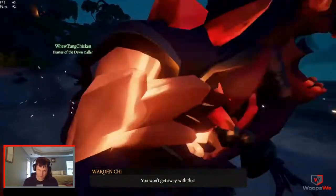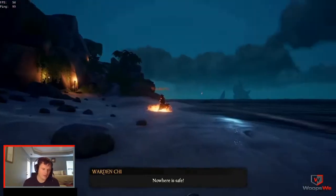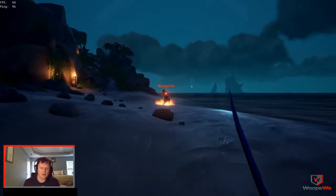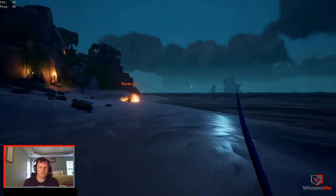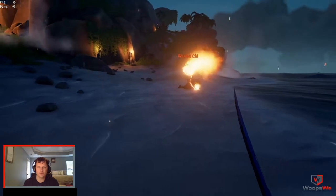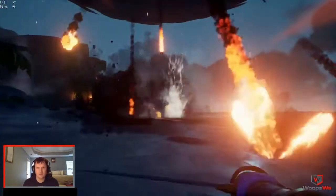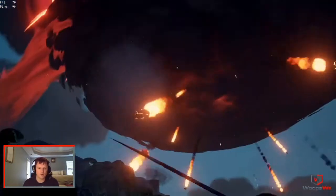What I have playing in the background shows the different abilities the bosses will use. The first is a flame throw — they throw a big flame into the sky at you and at your ship. If it hits you, it catches you on fire. It doesn't do a lot of damage, but that is one of the first abilities you'll run into.